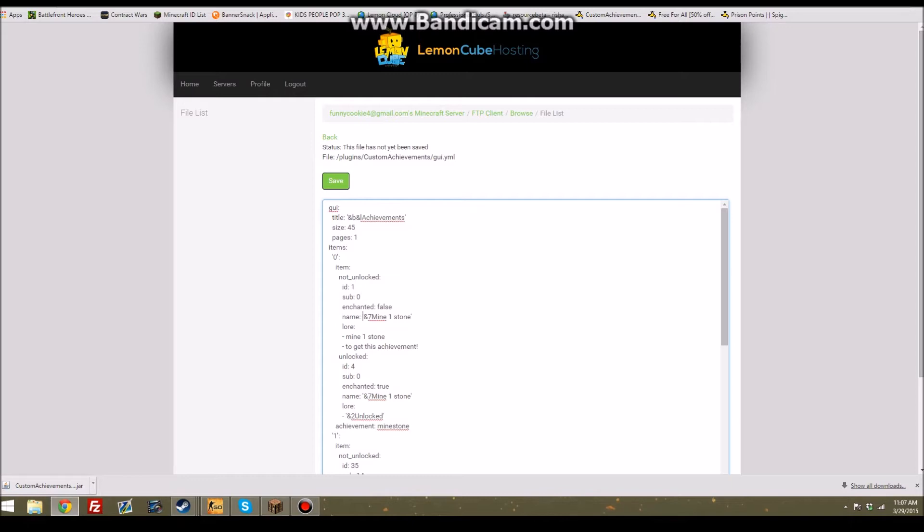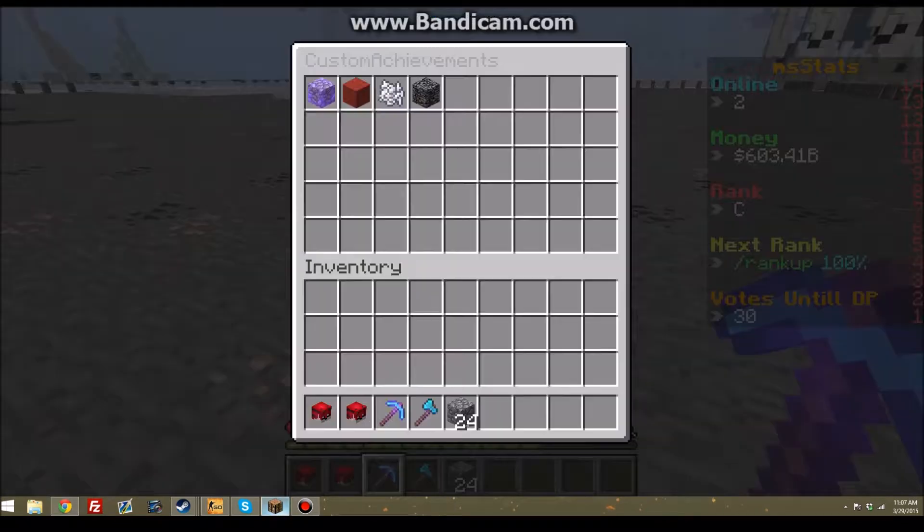Not unlocked - let's change this. Line: 'mine a block, one block.' Just change this to 'mine one block to get this achievement' - looks pretty good. When it's unlocked, let's change that - yep, that will be one. Not unlocked - so let's change that.